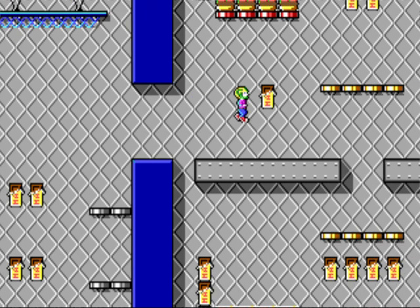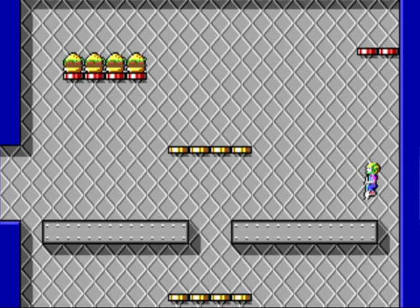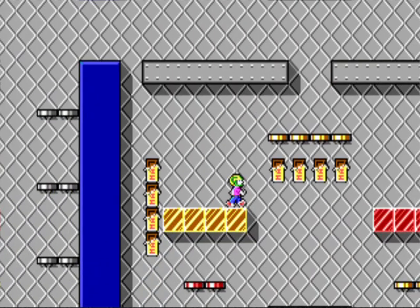It seems as bad as it looks. We've got what we needed. Grab all these onions, cheeseburgers, pizzas — get stuff to give ourselves extra lives.